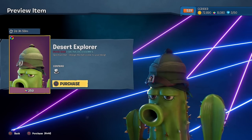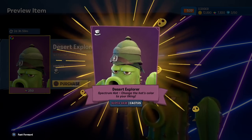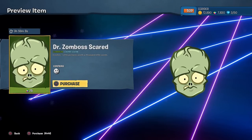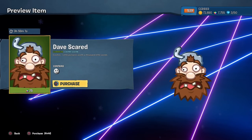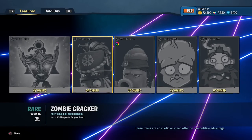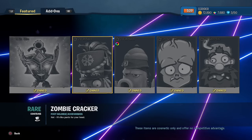On top of that, I'll go ahead and get some of the other stuff. We have the Desert Explorer for the Cactus — that's 250, that is a super rare. And then over here we have the Dr. Zomba scared expression, and then lastly the Dave scared expression. Glad to be able to clear out the shop. In a few days there should be some new stuff, and actually in a few hours for the stickers, which I'm not really too interested in.